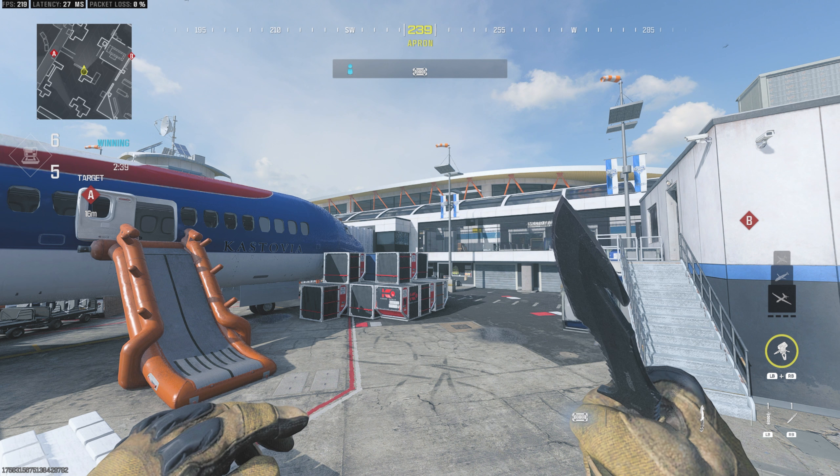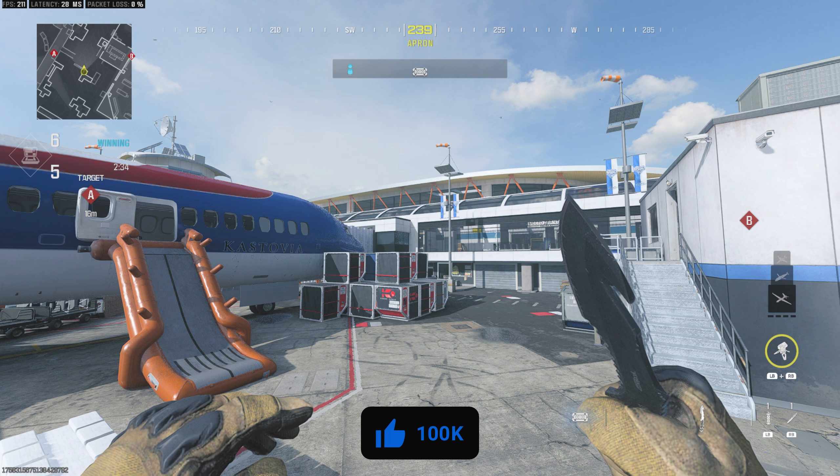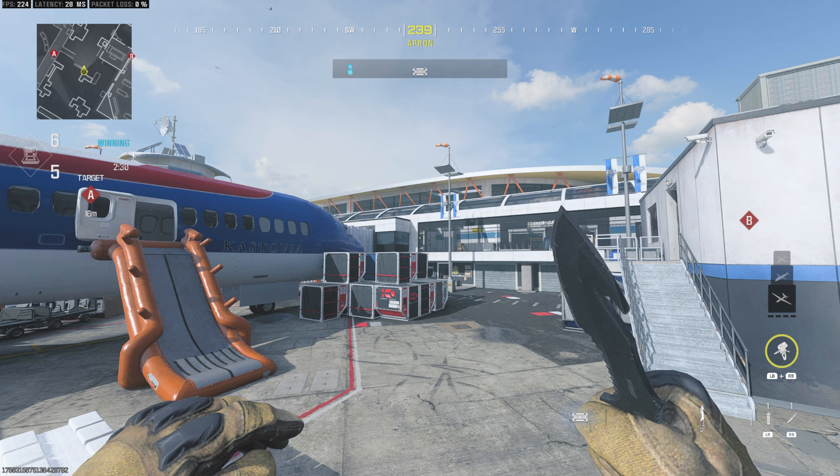But these are my favorite ninja defuse spots here on Terminal. As always, if you have spots of your own that you enjoy using, make sure to leave them down in the comment section below. I appreciate you guys watching the video and we'll see you in the next one.